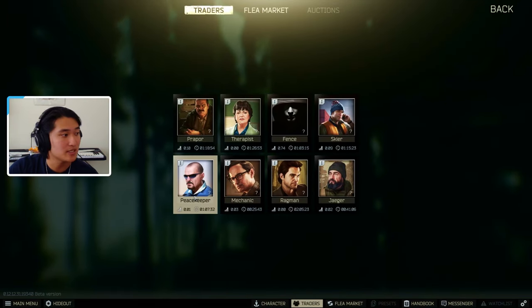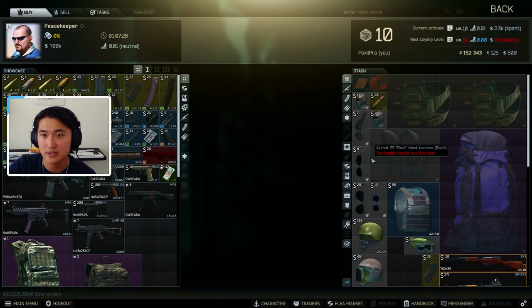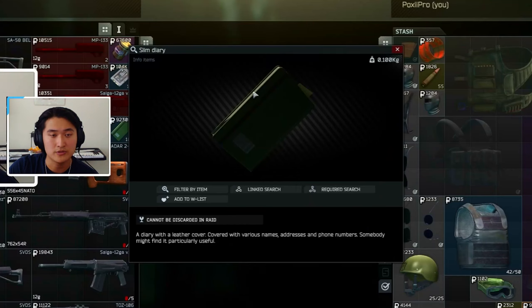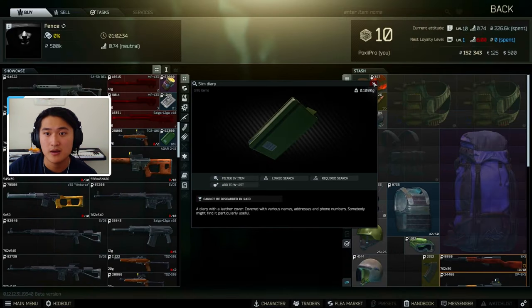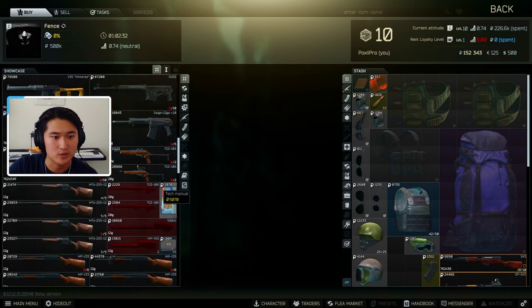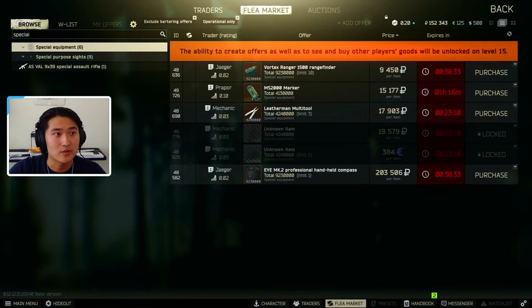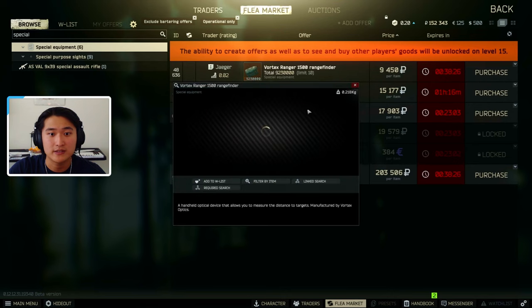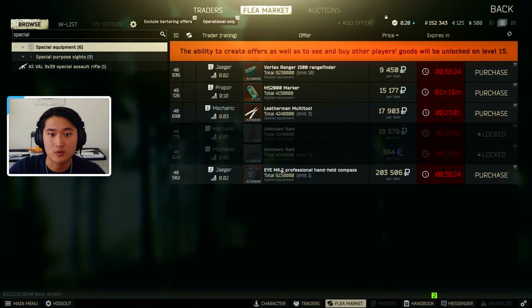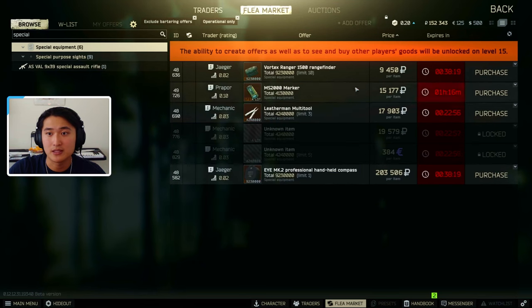Next is the Peacekeeper. Peacekeeper is good for the info item category and for special equipment. An info item is like this slim diary here — you can see the tag says info item. For special equipment, I went to the flea market for examples: something like a rangefinder or a compass is classified as special equipment, and you can see the category in the top left.